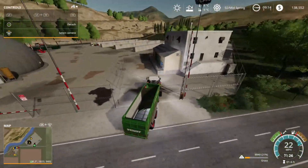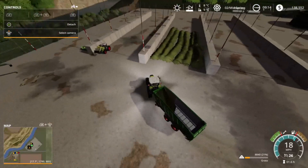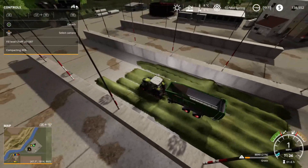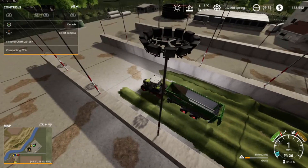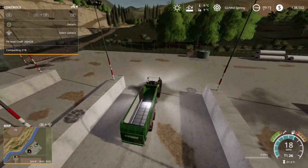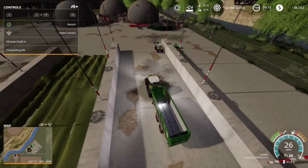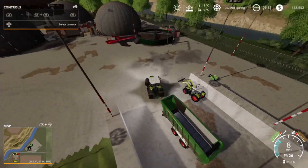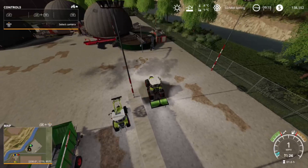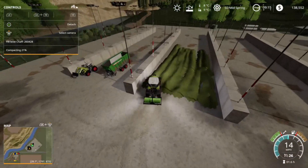Here is the last truckload of grass going into the silage base. Then we're going to compact it before we throw another layer on there. We've got 251,000 liters of grass just from that small plot of land beside our soybean field and all around the soybean field. We're just going to unload this here and then we will unhook the loading wagon, attach the silage roller, and then start compacting this to 100% so that we can lay the second layer over top of it.